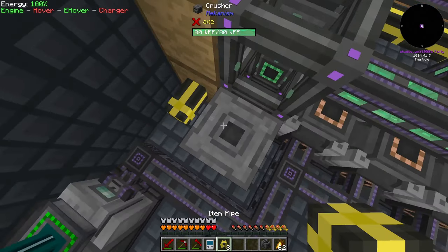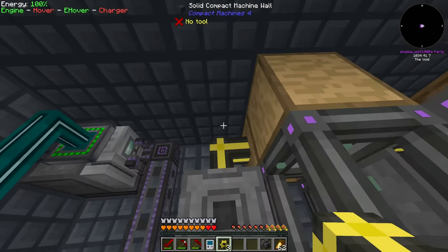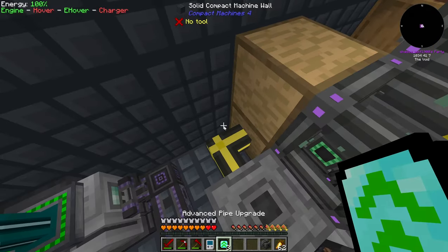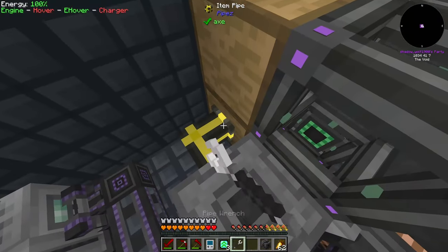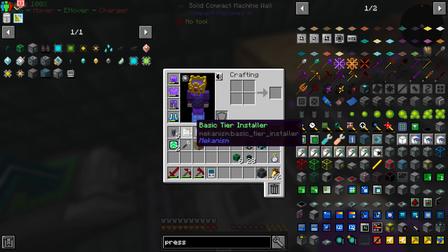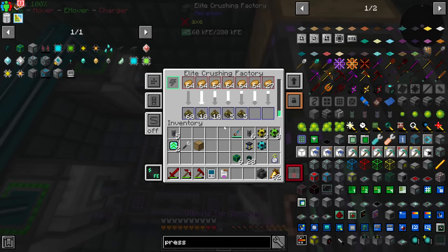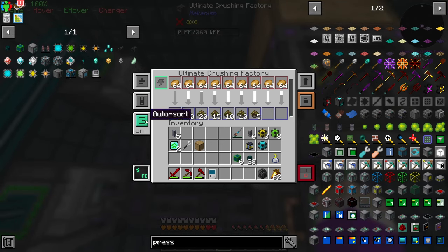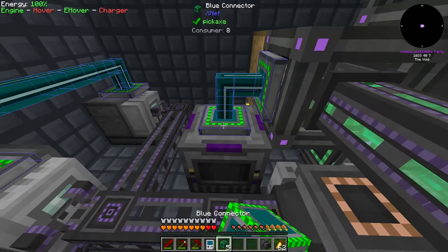The crusher will input through the back and output through the top. I need my pipe wrench to make it extract really fast. Let me upgrade this guy now and turn auto-sort on. He has no power but he's going to get a connector point - I want only down and up connected.